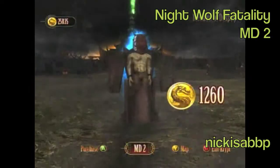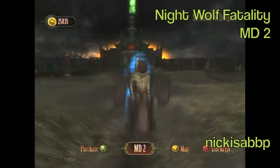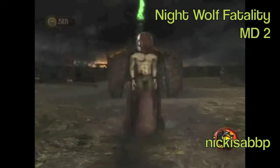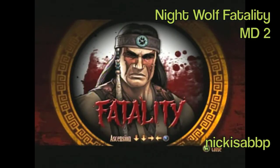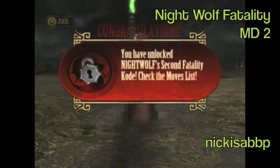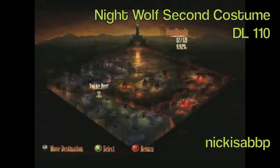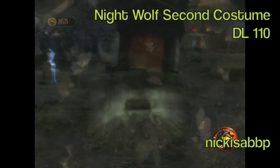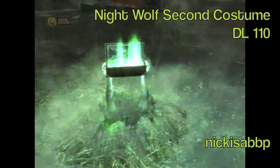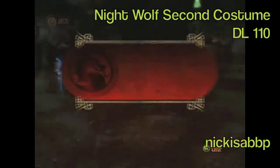Nightwolf's second fatality is in Meadow of Despair number 2, right at the beginning of Meadow of Despair. I haven't seen this second fatality but hopefully it's good. His second costume is in Deadlands number 110. This second costume is pretty weird — he has like a wolf pelt on his head. That's the last one for this video, so tune in for part 2 when I post it.